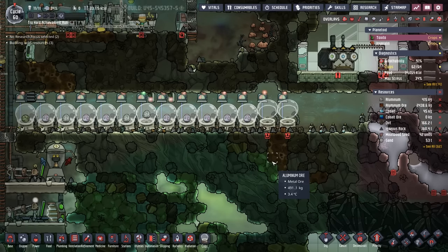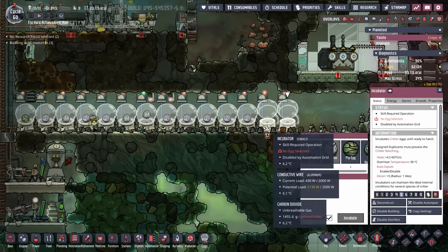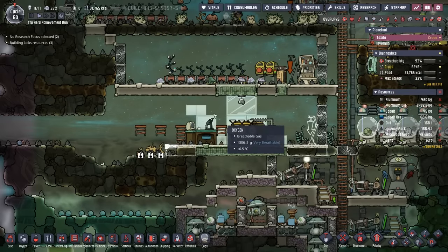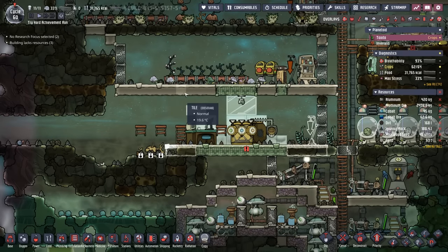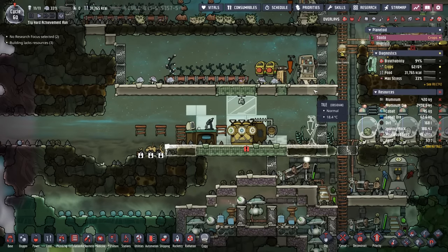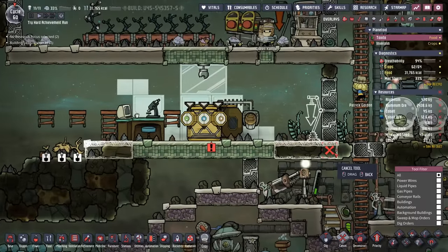For the first time in a while we are ahead of the power curve. We have one empty incubator, and I found the location for stable number five. It's going to be a little wonky just like this one, but it requires the least amount of work to put down all these tiles.